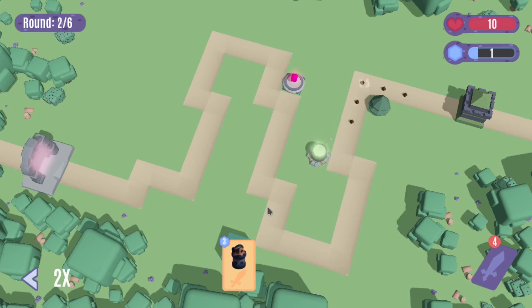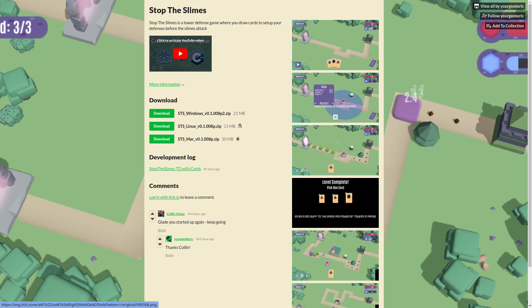Now, I'm asking you for feedback. I have a demo with six levels up on itch.io with the survey button leading to a Google form. Your feedback will help direct the next stage of development. So enjoy the demo — thanks for watching, and I hope to see you next time.